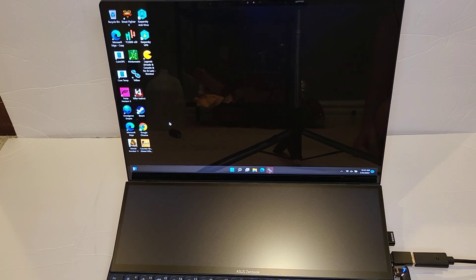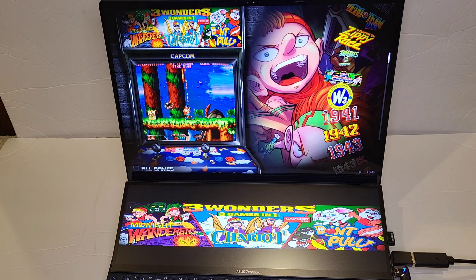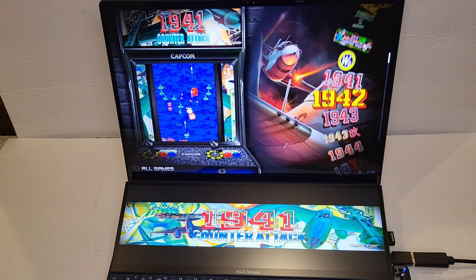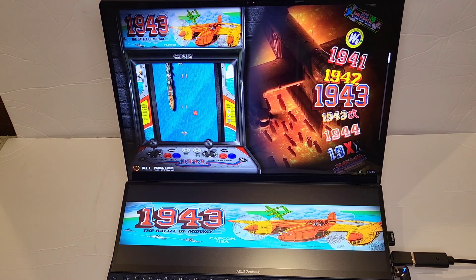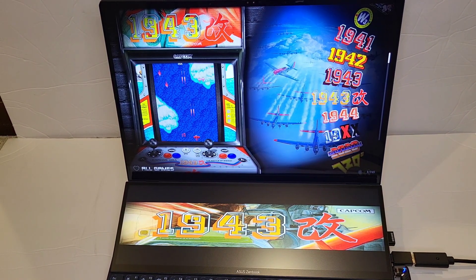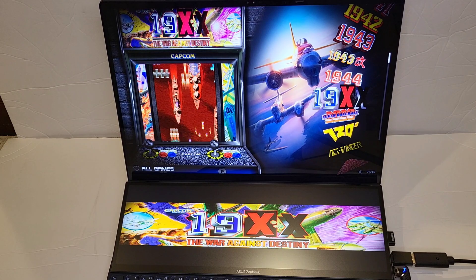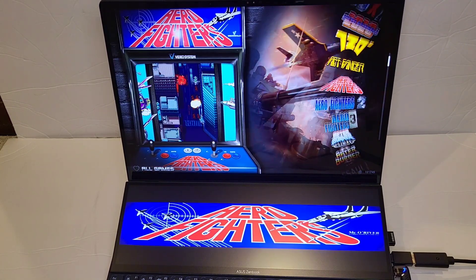All right guys, back with another video. I want to show you the new CoinOps Max Legend and what we can do with the second screen. It's pretty cool — got the marquee working on the second screen with CoinOps. Check it out! There it is. You see that, guys? Got the second screen. This is the new CoinOps. If you had this on like an 1Up or arcade cabinet with a second screen on top as a marquee, this is pretty cool.